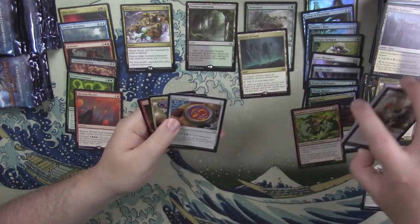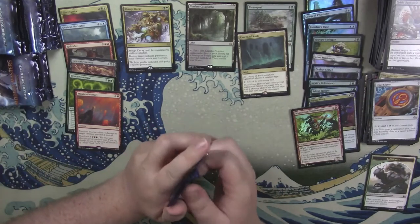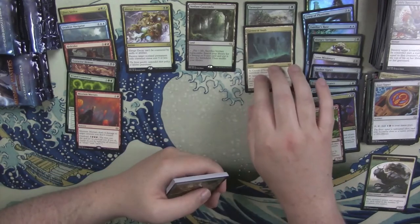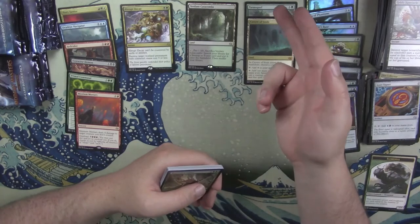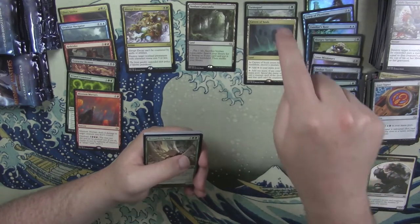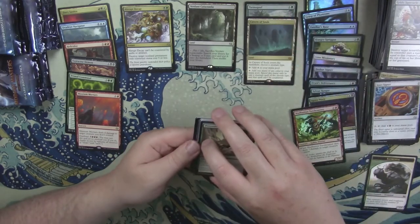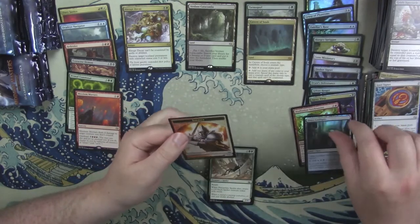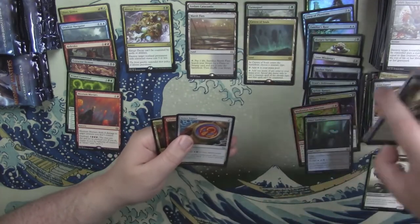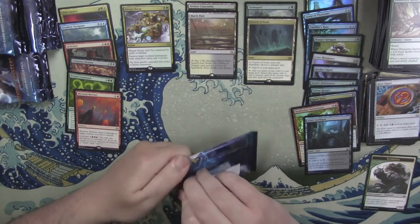Cavern of Souls, baby! Finally opened my own — I got a Cavern of Souls in a trade with MTG Unscrewed before. This is my first Tarmogoyf from this set in regular form; the only one I had in my binder was the foil I opened previously. So now I have two Caverns and one regular Tarmogoyf and one foil. Marsh Flats — there's fetch number two! Two fetches, Cavern of Souls, and Tarmogoyf and we're not even halfway through the box.